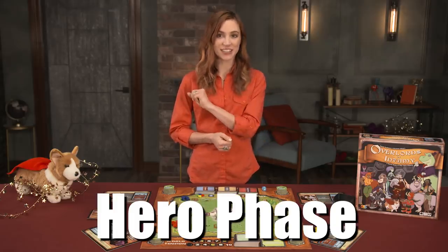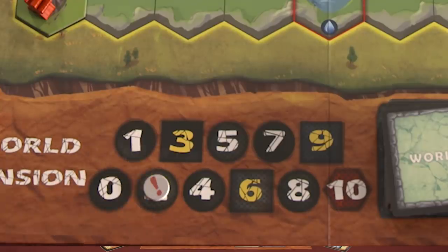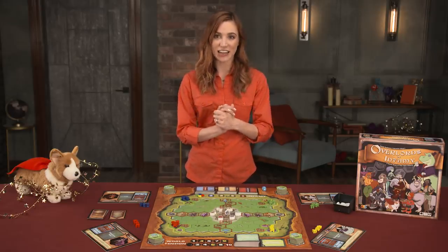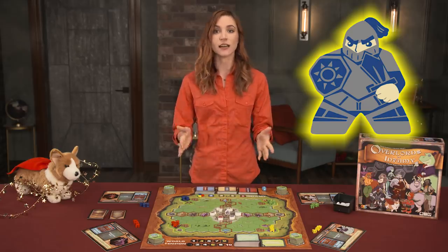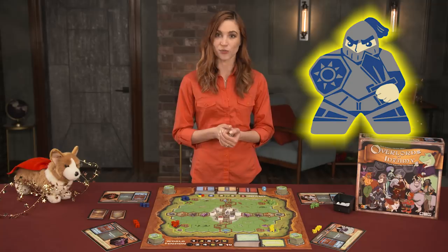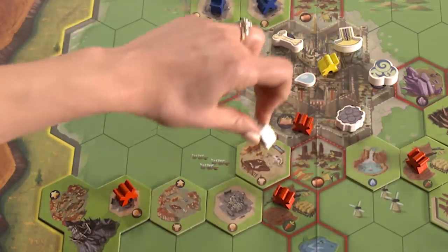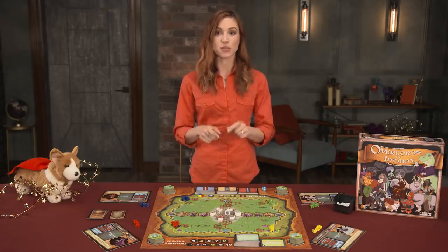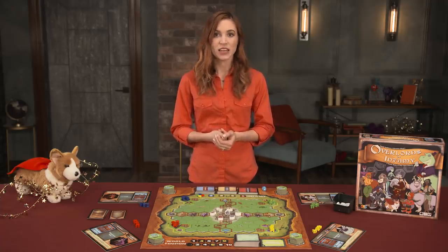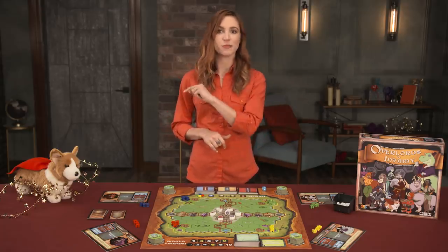First, in the hero phase, the active player determines if the world tension marker landed on or past the 3, 6, or 9 space of the board. If so, the player gets to roll the die and move the hero that many spaces. If not, move on to the action step. Moving the hero can foil the plans of other overlords depending on his placement. If he ends his turn on an empty or contested space, no one can place a lackey there. A map tile or contested space with a lackey removes those lackeys from the board and back to their lackey pool. The hero also takes a resource of that tile type from the supply and returns with it back to his stronghold.